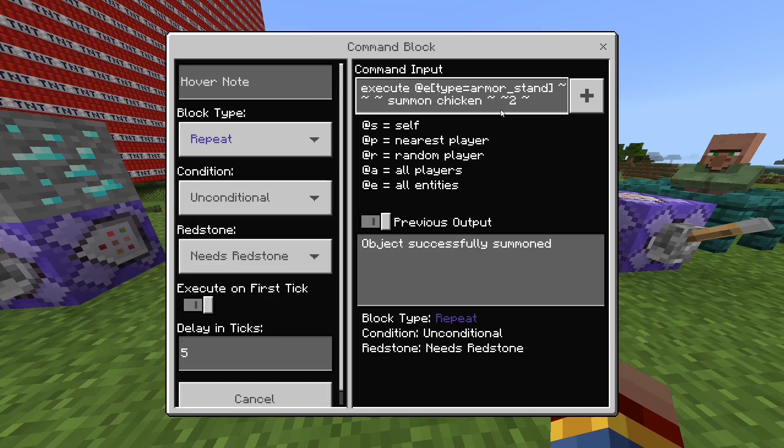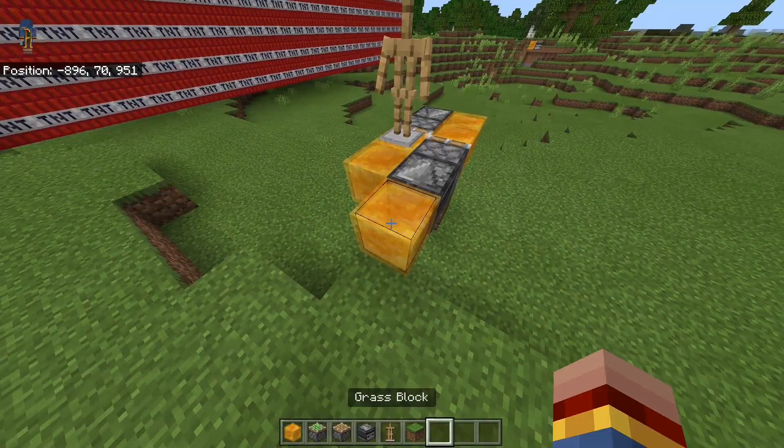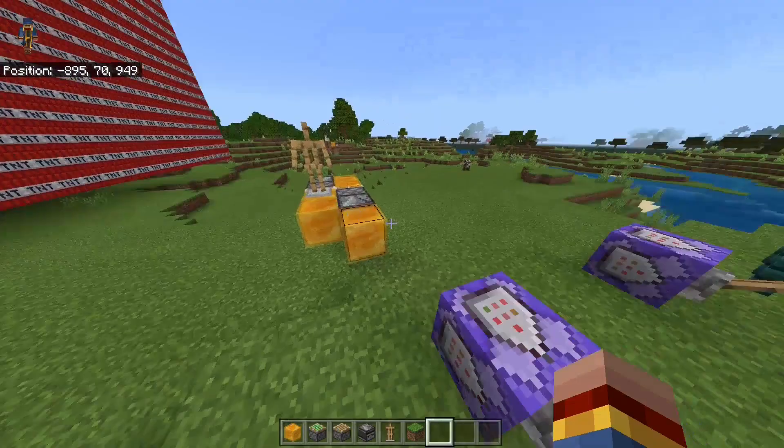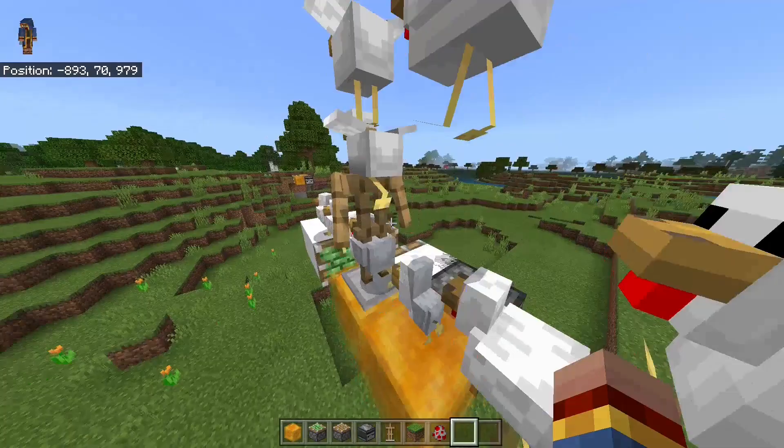The fourth command I want to show you is again an execute command, but this time with another command — the summon command. So if we now just build a little flying machine, and we place our armor stand here, then if I destroy this, the machine would start. But first of all, I activate this command block. As you can see, the chicken spawns on top of this armor stand, and this is very funny too.